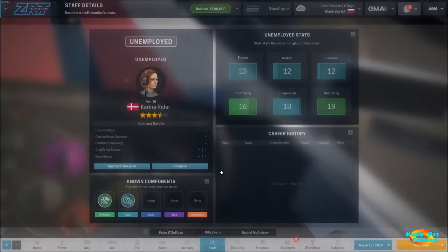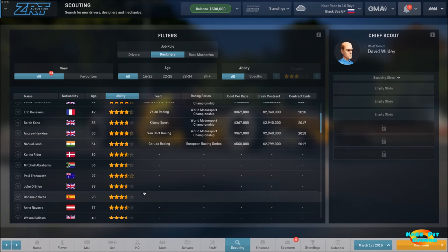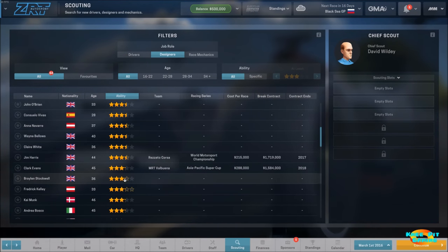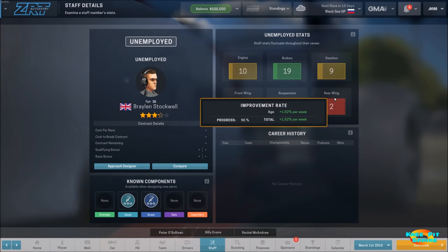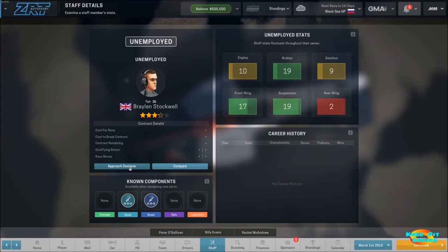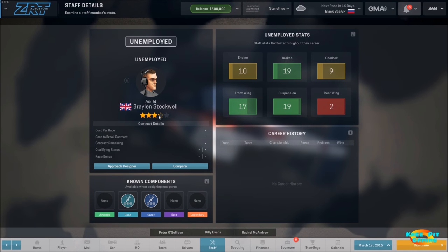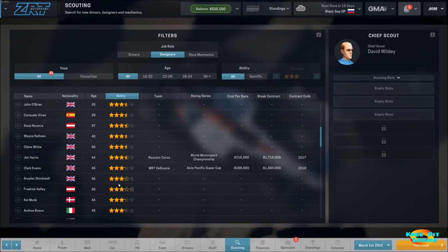Let's try someone a little bit farther down. This designer has a weakness in rear wing, but in our particular situation we don't have to worry about that because it's a spec part — standard across all teams. We approach them and he's interested. Very nice overall, around three and just into four stars. There are also a couple of folks from the USA — looking at Karen versus Peter, I like Karen's ratings for brakes and suspension. Those are going to be very important. Unfortunately engine is not something they're very good at, but let's approach Karen and see if she's interested.